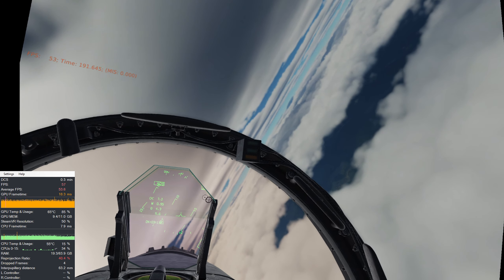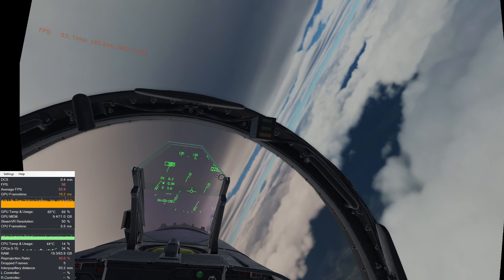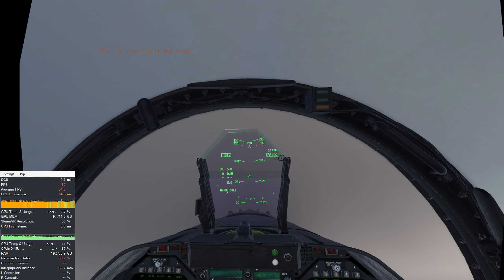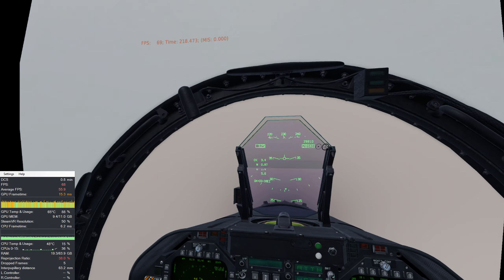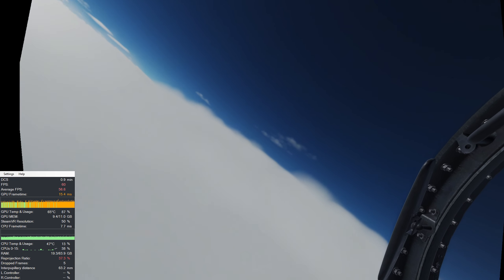My initial impression of the new cloud system is that Eagle Dynamics has hit it out of the ballpark with this new feature. The seamless transitions from visual meteorological conditions to instrument meteorological conditions and vice versa in 2.7 are fantastic and true to life — and that is a huge understatement.